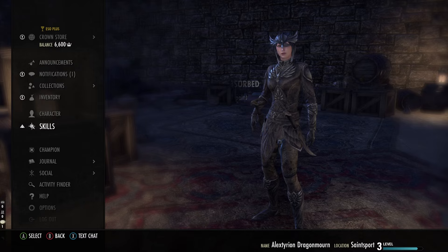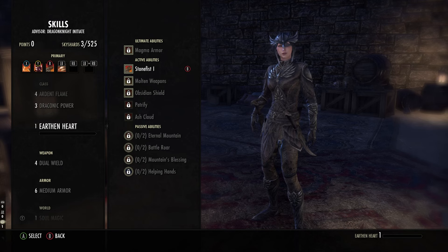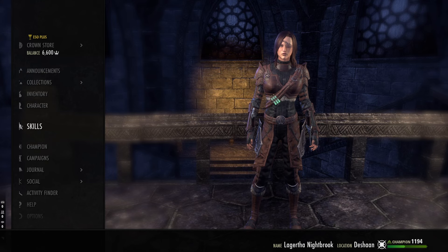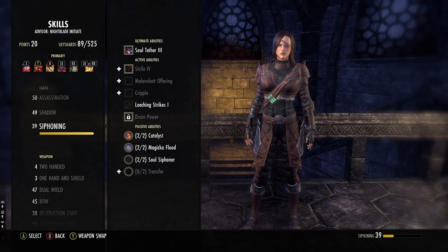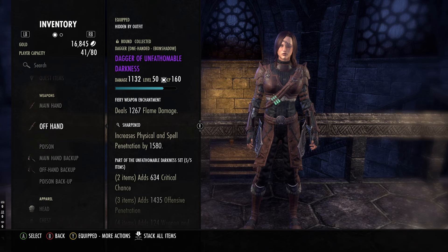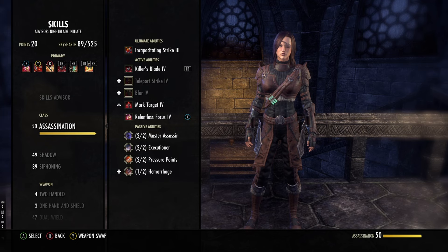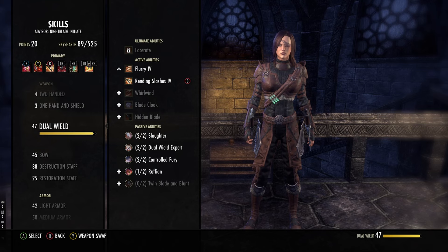Player builds are built solely on this concept. You have limited space in your skill bar. When you create a fresh character, you'll have one skill bar that can hold five skills and one ultimate skill. At level 15, you'll unlock a second skill bar that you can swap to at any time. Your skill bars are attached to a weapon — you'll have a front bar weapon and a back bar weapon. The back bar weapon is what is unlocked at level 15, allowing use of a second skill bar. For instance, you can have two daggers on your front bar and a two-handed sword on your back bar. When starting out, I would suggest unlocking a skill from each class skill line, of which there are three, as well as skill lines for every weapon and armor type. This will make leveling up skill lines a little easier.